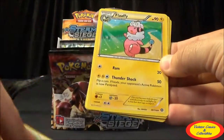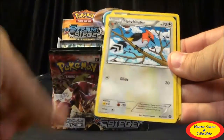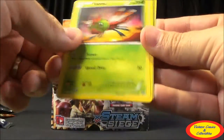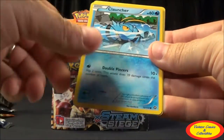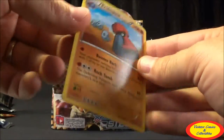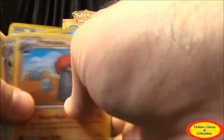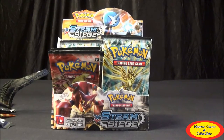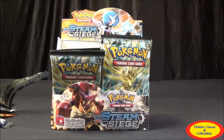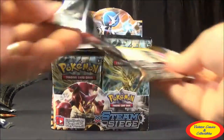Ninth pack: Ambipom, Flaffy, Fletchinder, Litleo, Sneasel, Yanma, Aipom, Clauncher, Nidoking Reverse Rare, and then a ProPass Regular Rare. Still nothing super, super good so far, which is kind of unfortunate. We're definitely delving in. Let's take the Evital Break pack next.